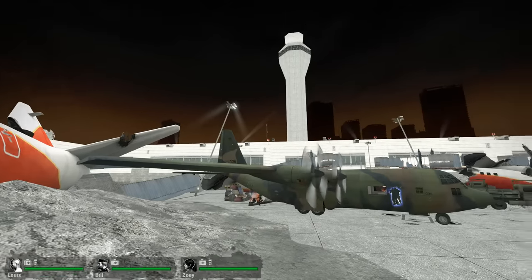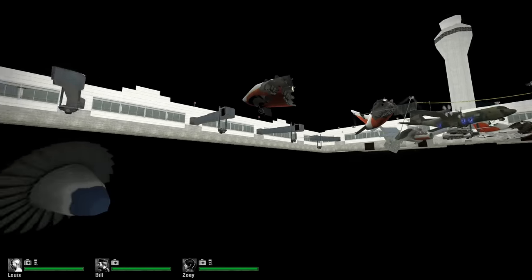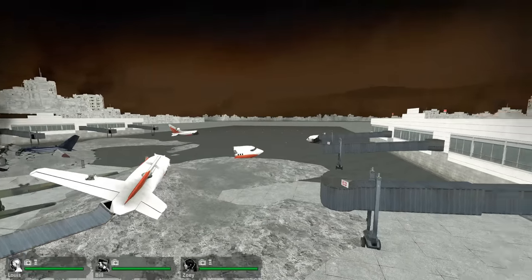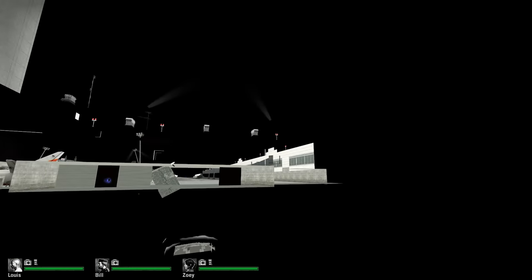Then in one of the later chapters where you board the plane, there are a couple of unusual things like this propeller here that's underneath the ground, but that's not the most interesting thing. Instead I would say this triangle is worth your time. This triangle was never meant to have a texture, but it does house the texture sheet for one of the airplanes. For example, this right here is the wing, and I believe this over here would be the cockpit windows.